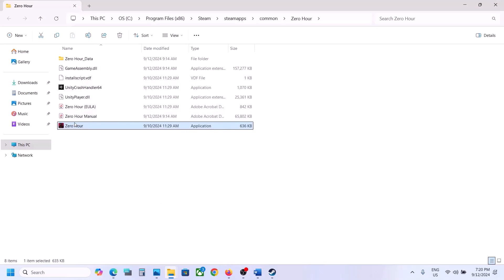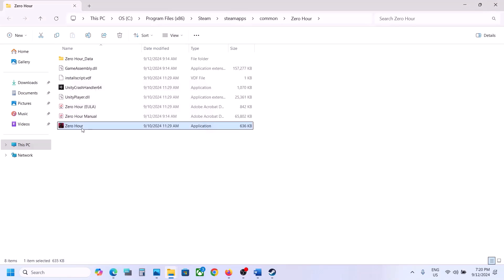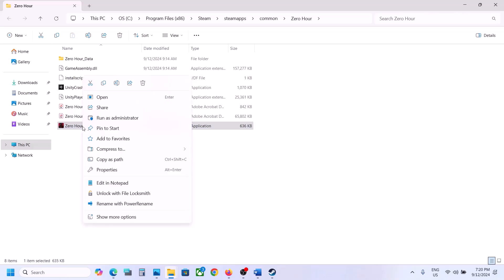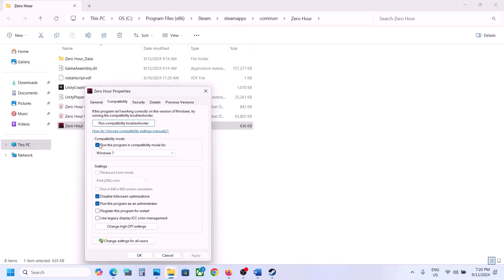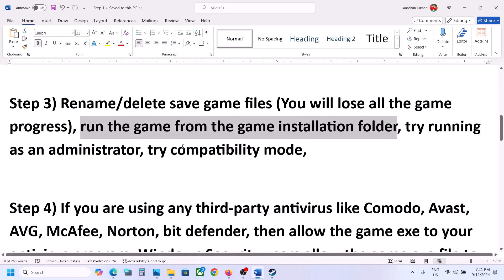If that does not work, go back to Properties and this time select Windows 8 under compatibility mode. Hit Apply, click OK, launch the game and check. Still not working? Select Windows 7 instead, hit Apply, click OK, launch the game. Still not working? Put a check on 'Disable fullscreen optimizations', hit Apply, click OK, and launch the game. If none of these work, uncheck all boxes, hit Apply, click OK, and follow the next step.